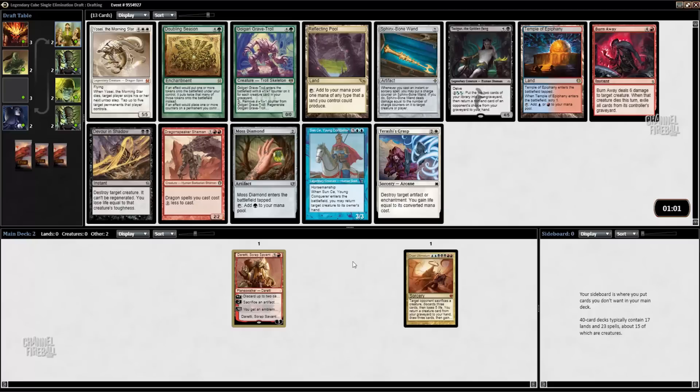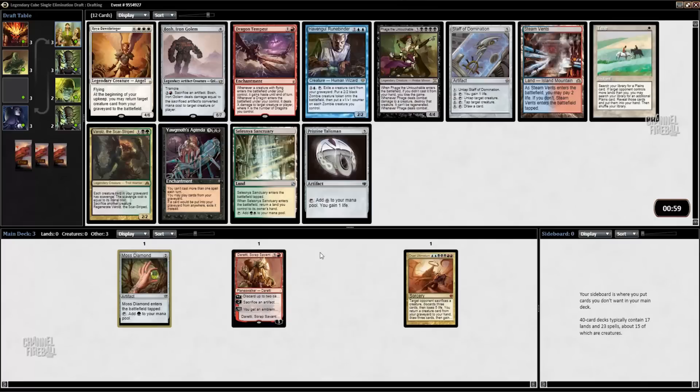The Sphinx Bone Wand is here, and also Moss Diamond, which works well with Duretti even though it's not on color. Temple of Epiphany seems fine but I don't think we're going to take that. Reflecting Pool is pretty good at helping you cast Cruel Ultimatum. I think I'm just going to take the Diamond. I would love to build a Sphinx Bone Wand Cruel Ultimatum deck — that sounds awesome — but I'm going to hope it wheels. It would also play very well with Duretti.